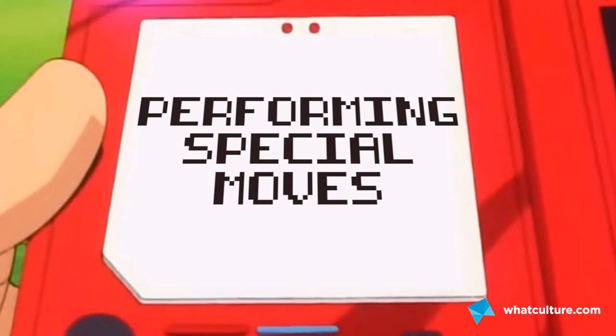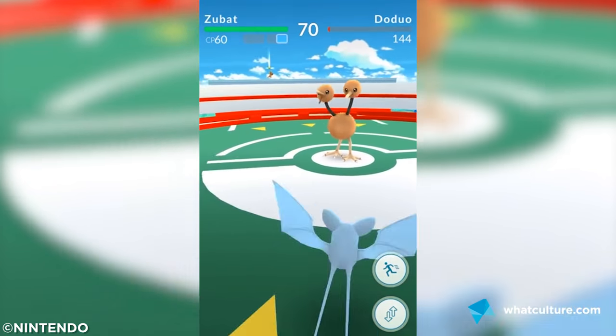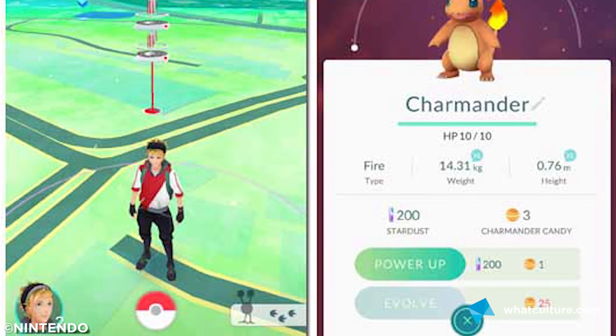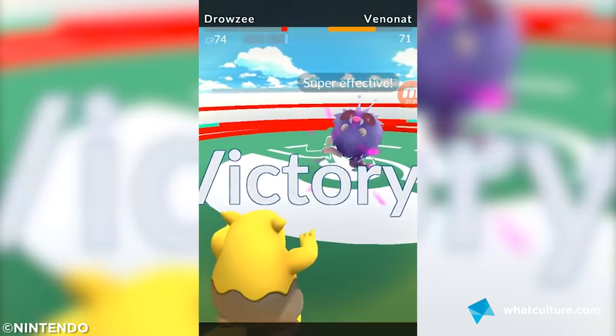Number 6: how to do special moves in battle. Everything that happens in these gym battles is building up your Pokemon's blue special attack meter. How many segments of that meter you need to accrue before activating their special differs from creature to creature, but you can view this on the individual Pokemon screen. You just might be able to turn the tables on your opponent at the last second, providing you know exactly when to counterattack.